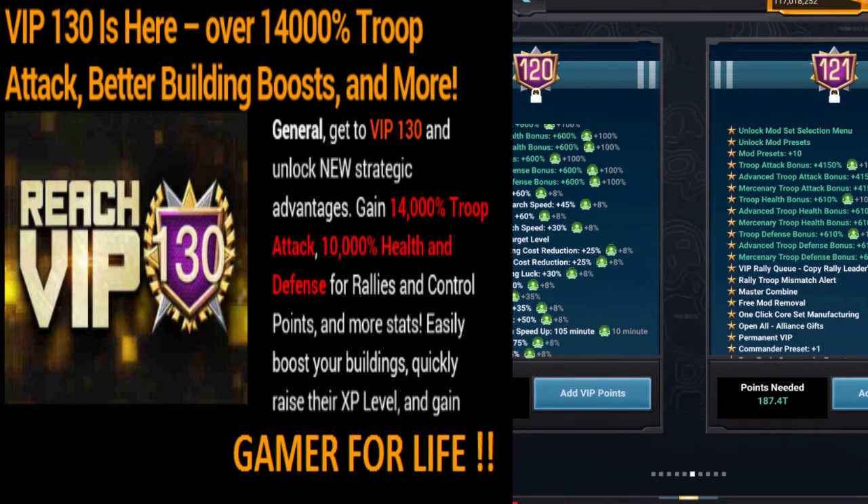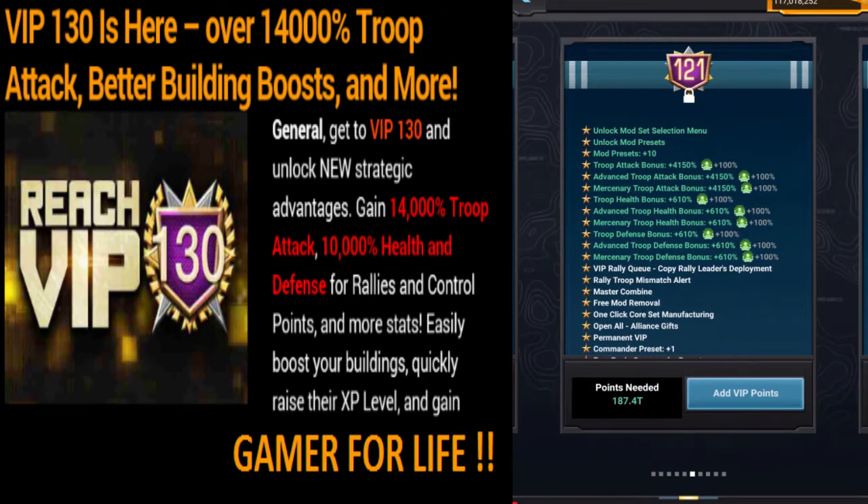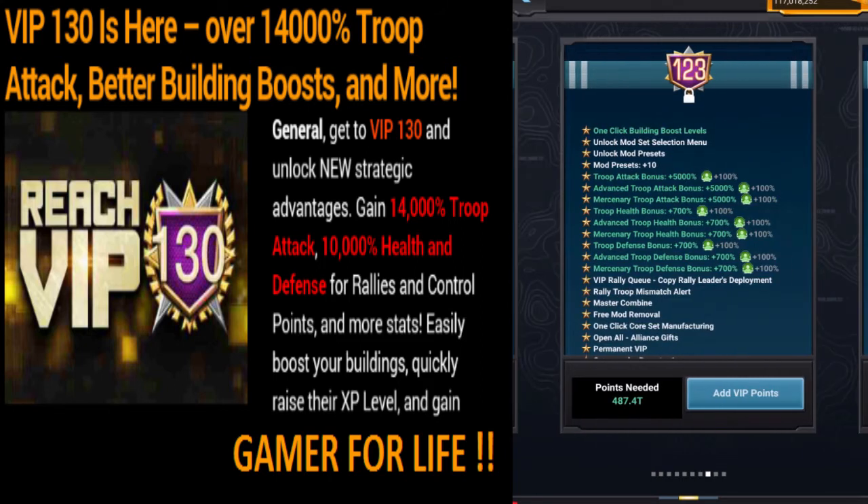As you can see, they're adding more boosts to the attack, but nothing major. Level 123 introduces a one-click building boost level, which you get when you reach level 123.